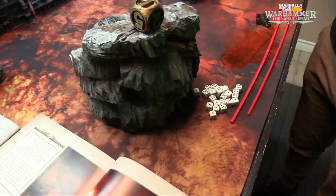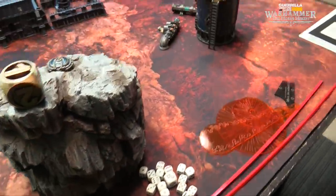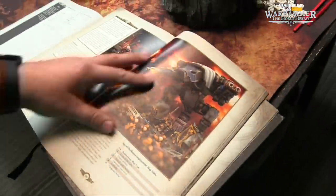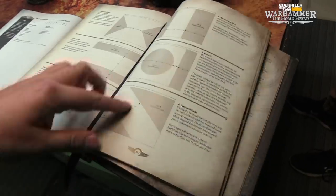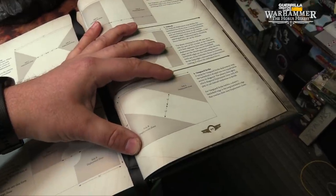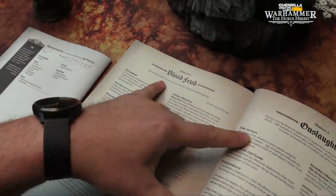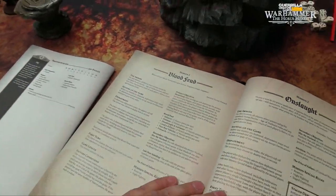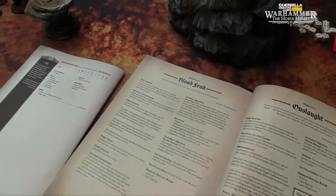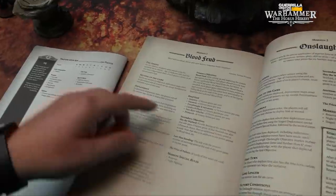I'm gonna have one of the Lords roll a 6 for our deployment type. It's gonna be Vanguard Strike, which means we're doing sort of a table corner-to-corner setup. We'll have a side A and side B deployment zone from the middle line, going from this corner all the way over to that corner. For Blood Feud: blood will have blood, sorrow piles upon sorrow, vengeance breeds vengeance — which is an ancient Terran proverb. Also, revenge is a dish best served cold, which is an ancient Klingon proverb.